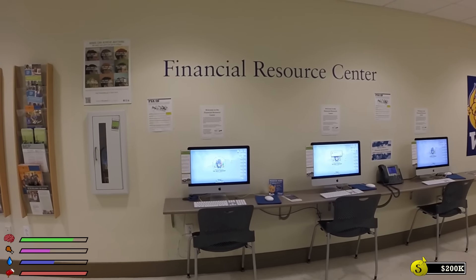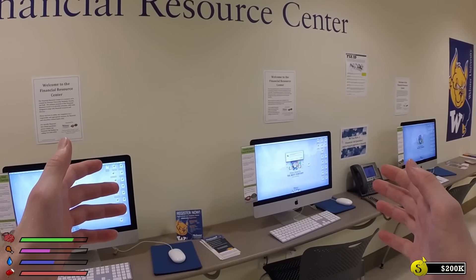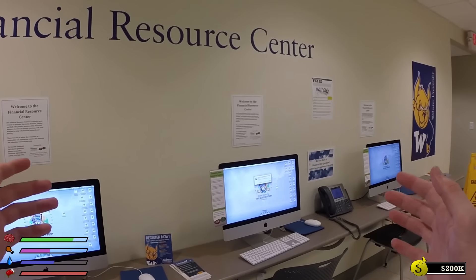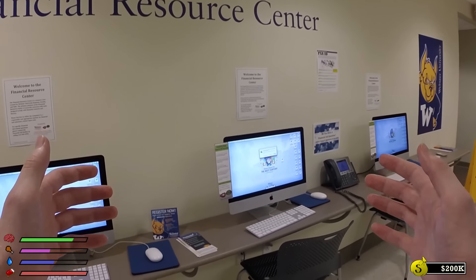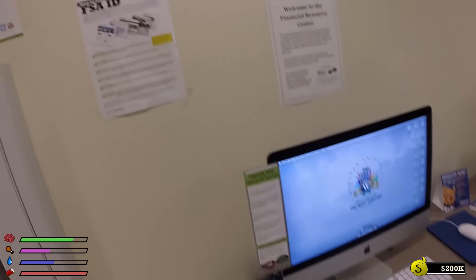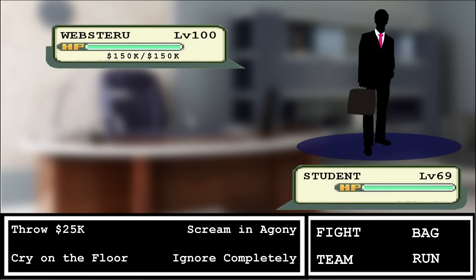Here we go, guys. We're at the financial resource center. With these terminals, I think we can pay off our debts — this is all we need. No NPCs to interact with, just the infinite debts of a computer screen. I've never been more happy to say this: let's get this over with. So we attack by throwing money at it. It looks like we only owe them $150,000 — that's pretty nice, but still a large amount. The whole $150,000 is not a nice amount to be indebted by, but it works.